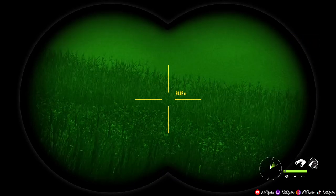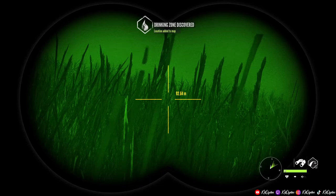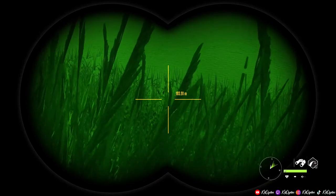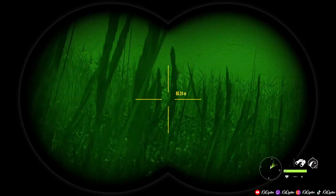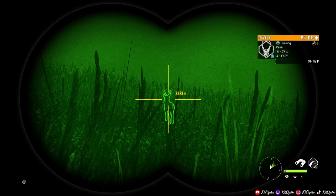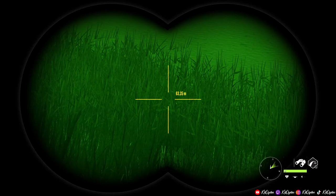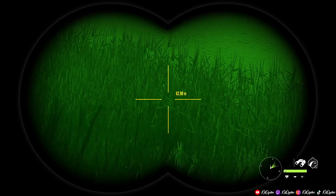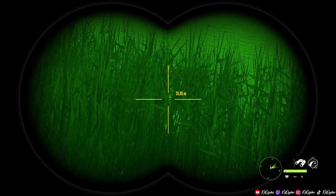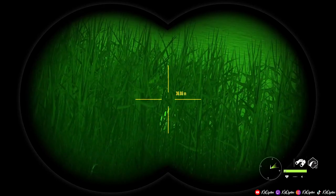That actually looks like it could be a really big male, to be honest. That's a four — 90 to 105. That is quite the estimate. We're looking for 98 for diamond. He's about 63 meters in front of me, but I cannot get a spot at all. I'm obviously not going to take that shot with the Glock without a spotting outline, because I don't even know which way this guy's facing right now. I might have to just spook him out of there and then let him come back, because this just isn't going to work.